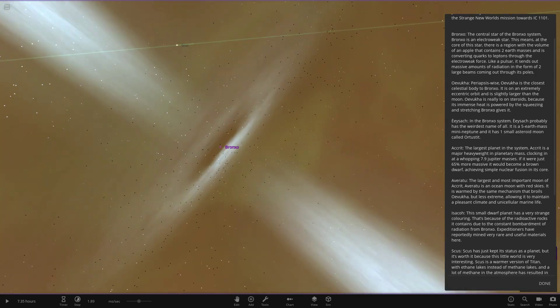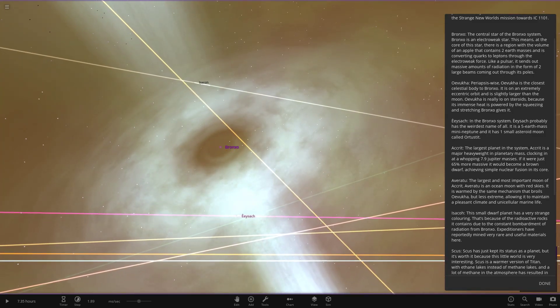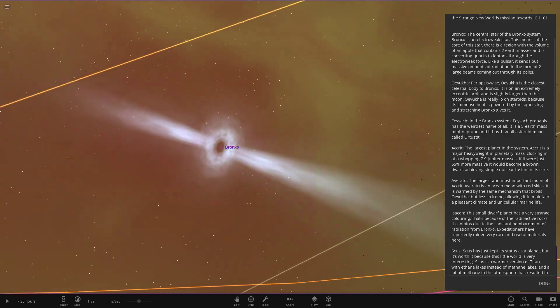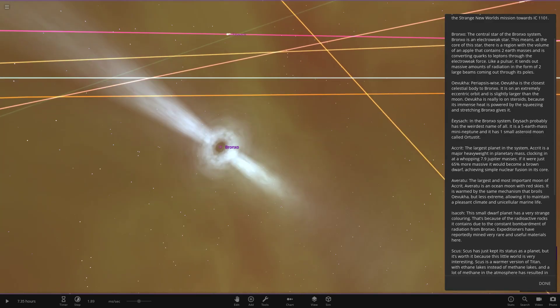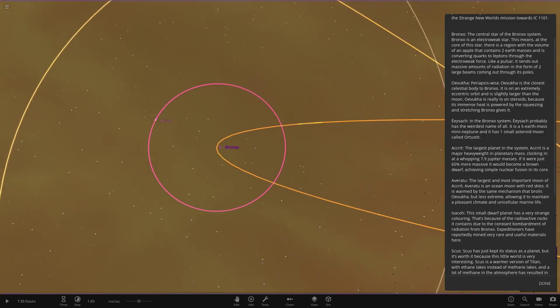The central star is actually a pulsar object - it is an Electroweak star. This means at the core of the star there is a region with the volume of an apple that contains two Earth masses - pretty crazy. It's converting quarks to leptons through the electroweak force. Like a pulsar, it sends out two massive beams of radiation from the poles. It's cool how the creator is teaching us about how it all works.